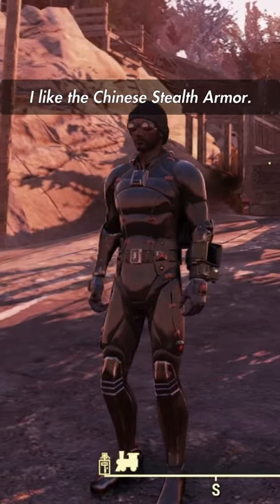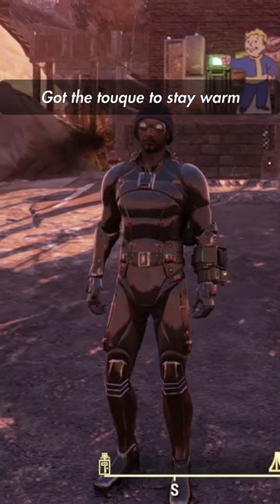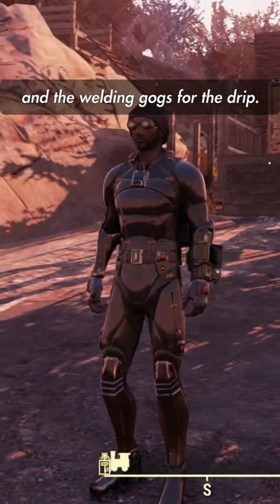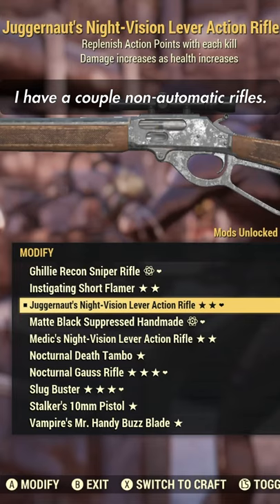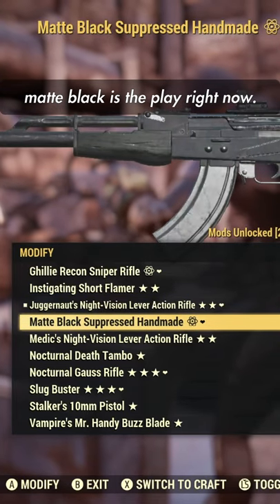For equipment, I like the Chinese Stealth Armor. It's pretty nuts and gives Stealth Boy effects on crouch. Got the toque to stay warm and the welding goggles for the drip. For weapons, I have a couple non-automatic rifles. Haven't got the Fixer yet though, so Handmade Rifle with the matte black is the play right now.